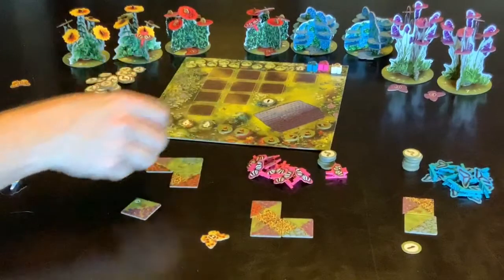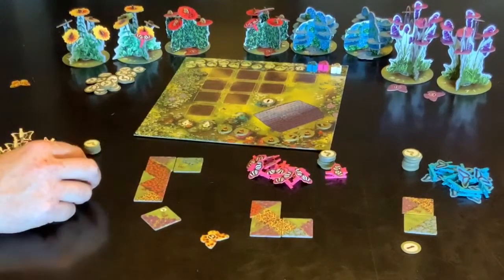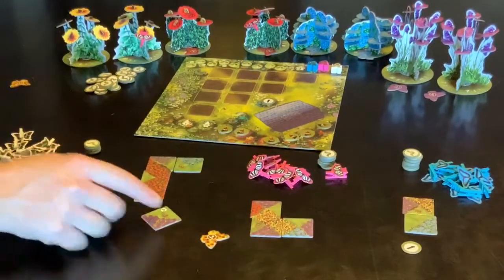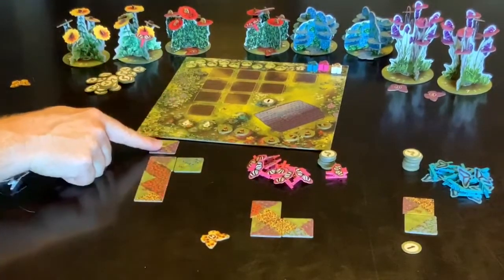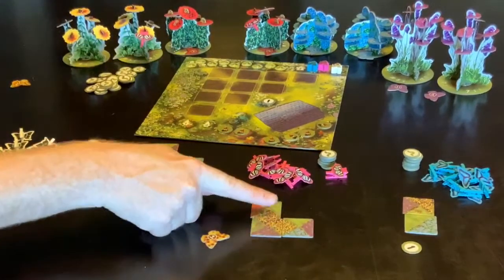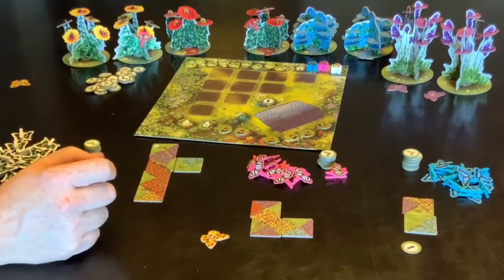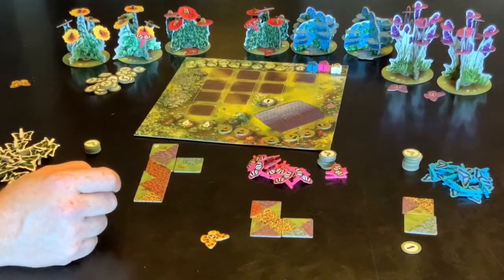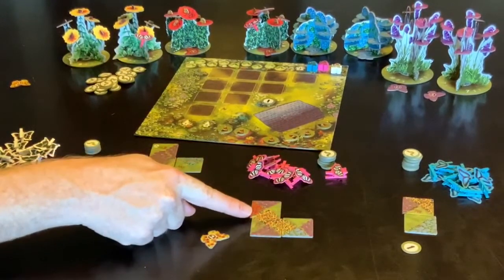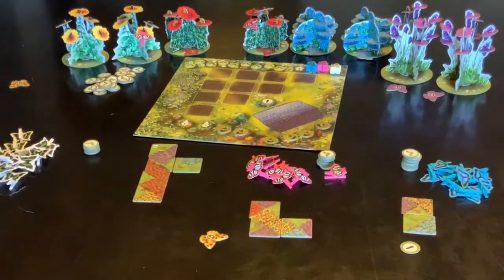The other thing you get points for is for the two largest complete fields. These are all open fields at the moment — even if he adds another tile it's still an open field. This one is a complete field because you can't add any more to it. What you're gaining at the end of the game is two points for every tile in the two largest complete fields. So this one has three tiles, so it would be worth six points at the end of the game if it is one of the two largest fields. This player doesn't have any completed fields, so he would not get any points.